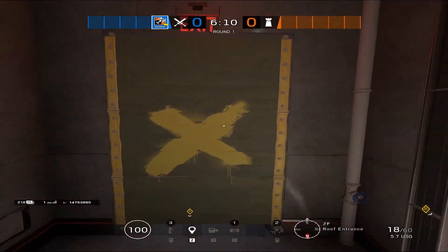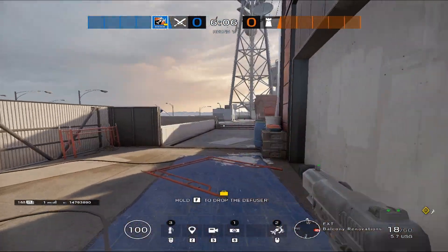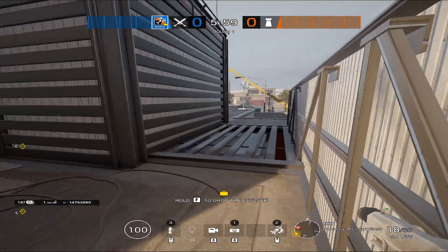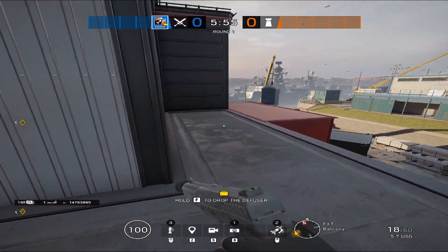I'm gonna go to the balcony just to give some calls for these. Just so you guys know, this would be top of floor bridge - he's on top, like he's on the roof of floor bridge. They're outside pill box. They are on L windows. People just call this L windows or L balcony.